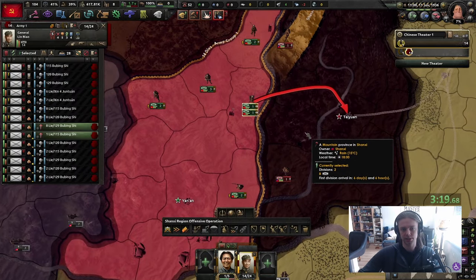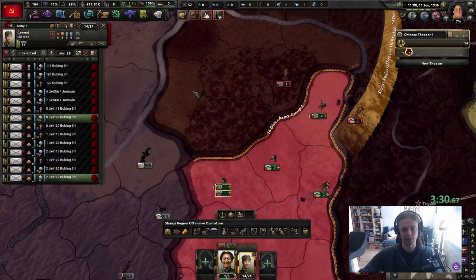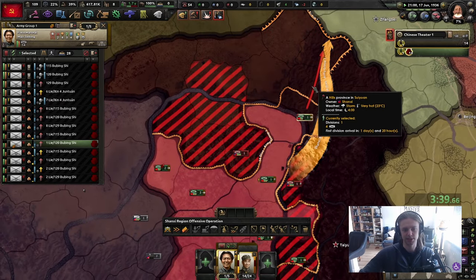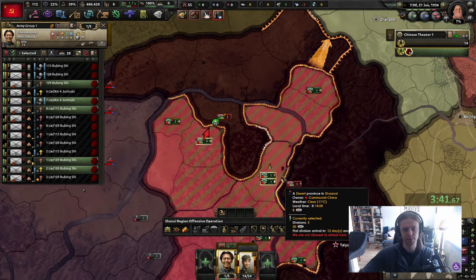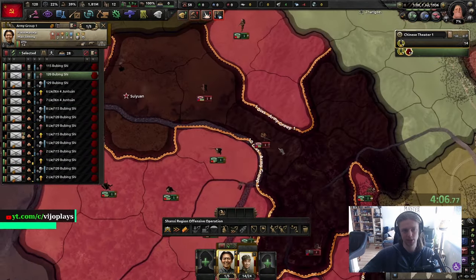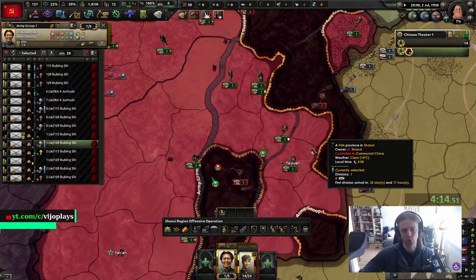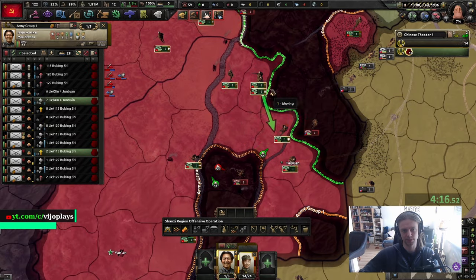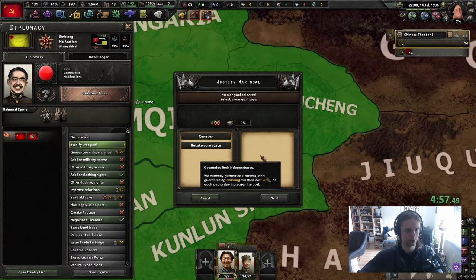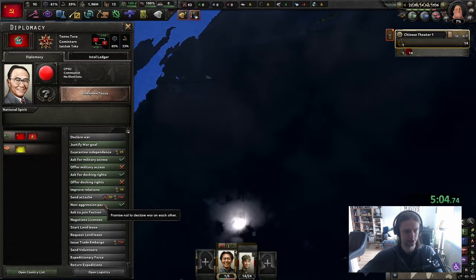Mao does not need charismatic because he obviously already is charismatic - don't need to waste the trait on this. We declare war and then we just snipe VPs. Chinese warlords don't have units, we don't have units either, but we're at least smart enough to just spam out some crappy divisions that will be able to just take tiles and get the VPs. I'm gonna pin a little bit and just have everyone else take tiles - we have to make sure to not lose the VPs.